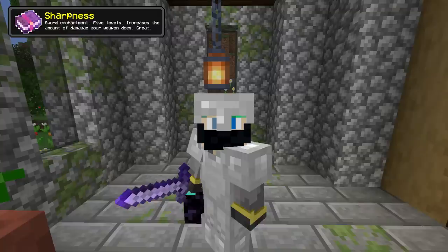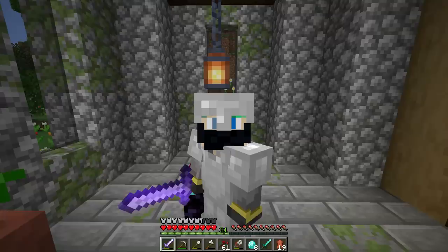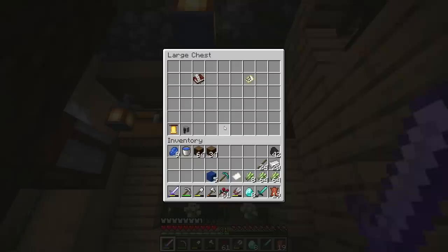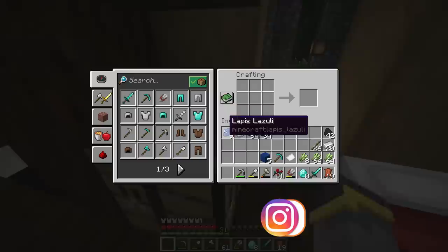We'll start with sharpness since we got it first. Sharpness is a sword enchantment that makes your sword stronger — sharpness one is not good, sharpness five is very very good. We got our first enchanted tool and it's absolute trash. We'll put it away and talk about what to do with it later.